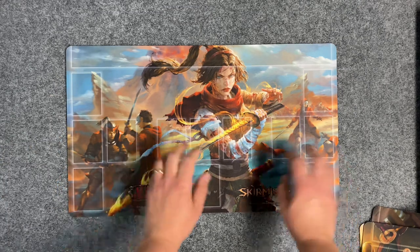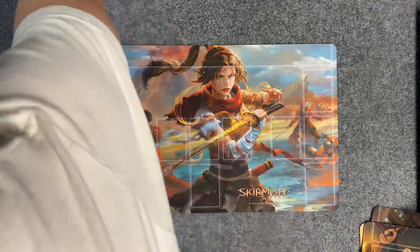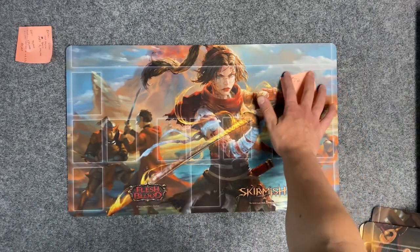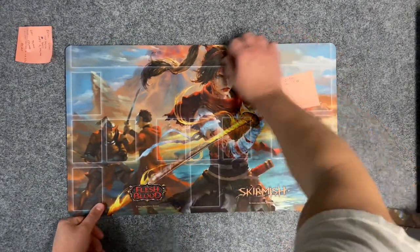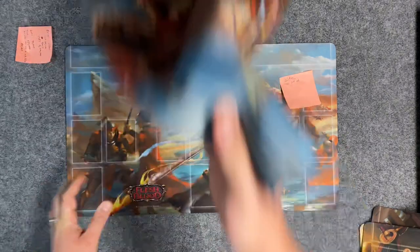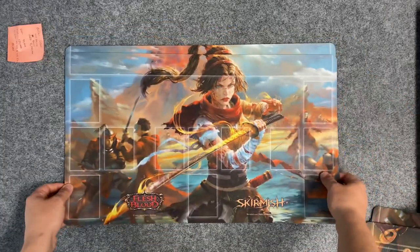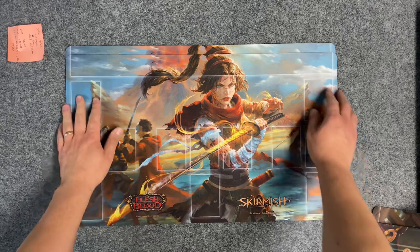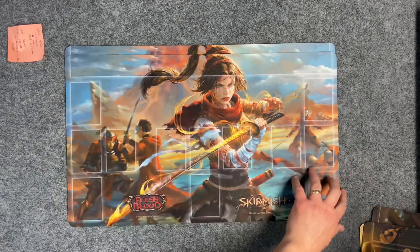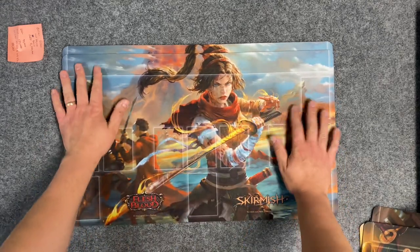This is the Scar for Scar mat that I just got from Singapore. I'm going to put this little piece of paper on it right here, and then I'm going to put this one over top of it. This is the one I got from the United States from somebody who won one. And you can see they are about the same size.